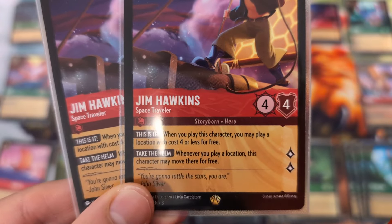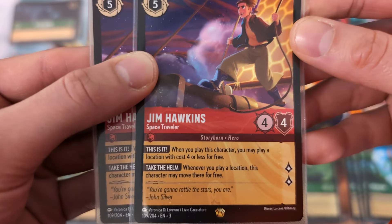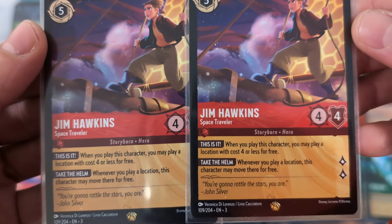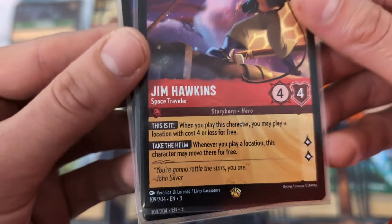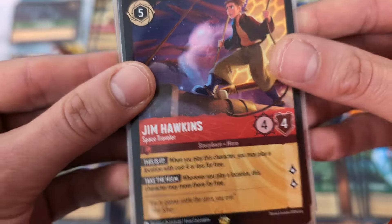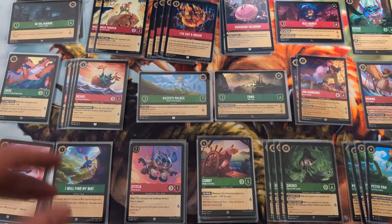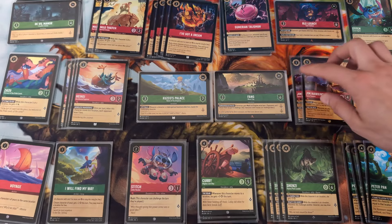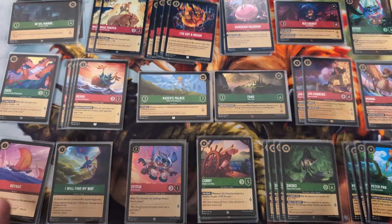In the five-drop slot we have two Jim Hawkins, Space Traveler - a 4-4 that quests for two. When you play this character, you may play a location with cost four or less for free. And whenever you play a location, this character may move there for free. Insane ability. You'd want four copies for sure, but he's about $10 Canadian. So about $20 for two Jim Hawkins and the rest of the deck is under $10 - about $30 total.